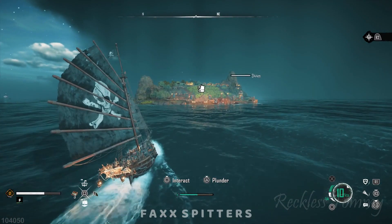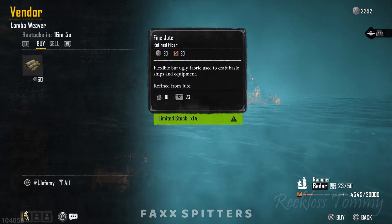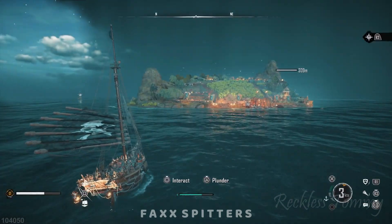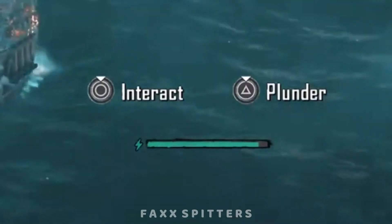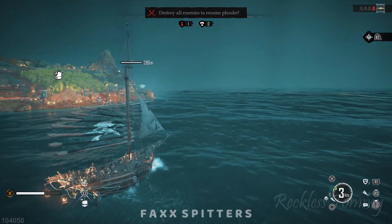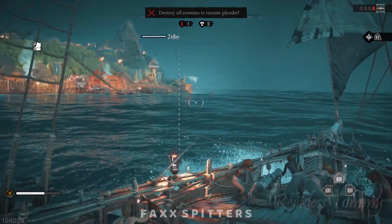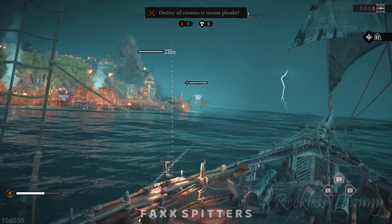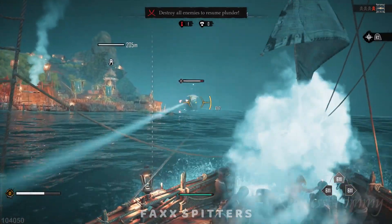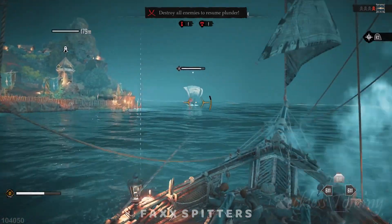Although Ubisoft is not known for creating realistic games, in Skull and Bones they tried to implement realistic mechanics but failed miserably. For example, Skull and Bones introduces a stamina bar for your ship. Ships don't have a stamina bar — what they were likely thinking is that it represents the stamina of the crew, not the ship itself. But why add this mechanic when the rest of the game is not focused on realism?